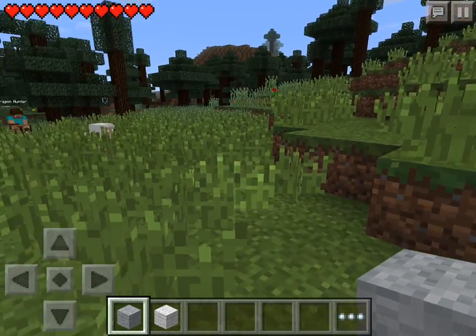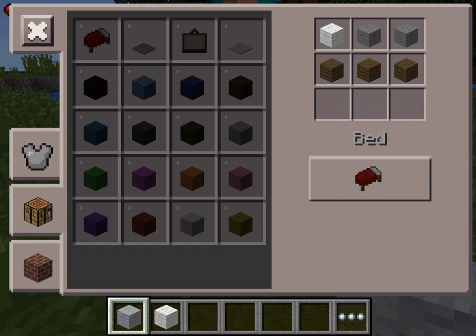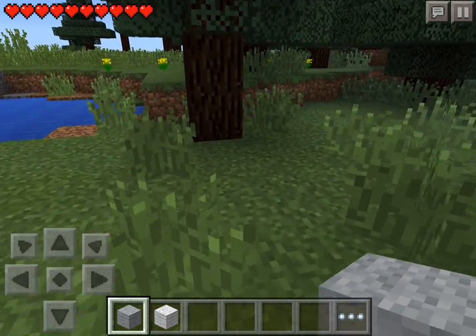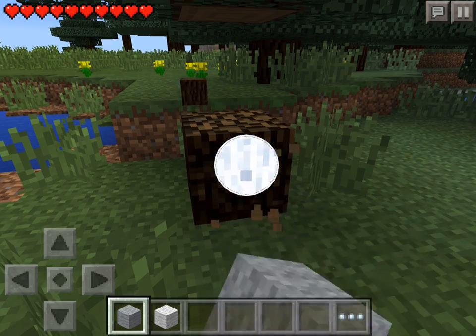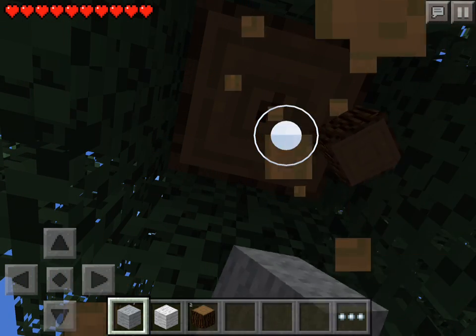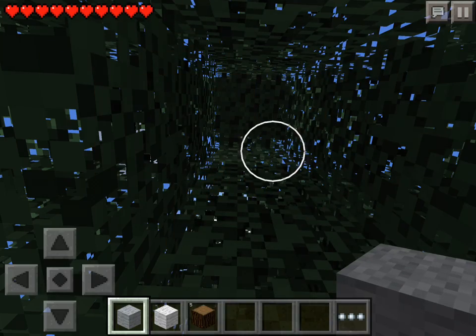I should probably get some materials to make a crafting table — oh, there's a crafting table right there. Now I have to figure out a bed. A bed requires three wool and three wood. I have to turn this wood into planks. I don't really know what Minecraft Pocket Edition has compared to the console and computer versions, but I guess I'm going to find out.